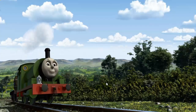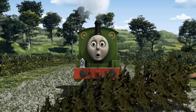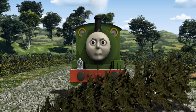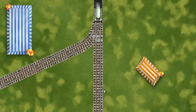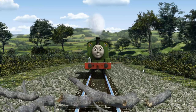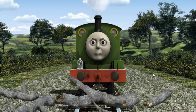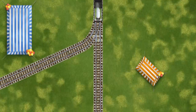Percy went through the countryside. Suddenly, Percy had to stop. He would have to go another way. Help Percy find the track that goes nearest to the smallest tent. Percy was on the wrong track. He needed to go a different way. Show Percy the track that goes nearest to the smallest tent.